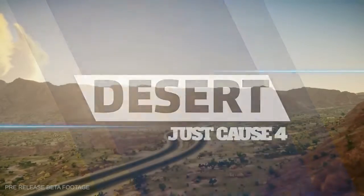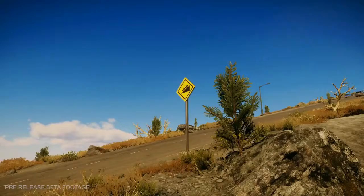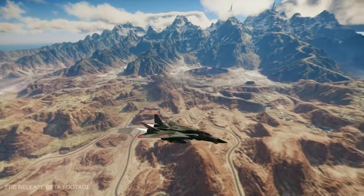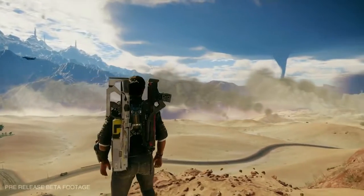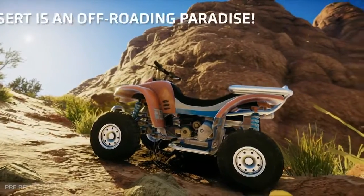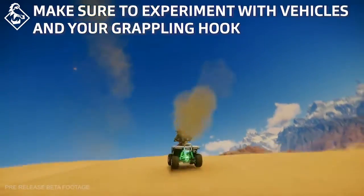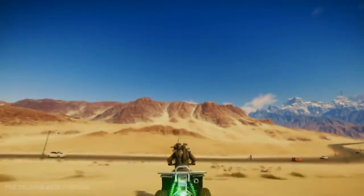Once lush grasslands have since dried out and turned into a hostile and dry wilderness. The smallest of all the biomes, it is a mixture between areas of smooth sand dunes and rougher, rockier bands — it almost looks like an alien planet. The wide open spaces, few roads, and drifting sand dunes are perfect for a cross-country buggy ride across the desert.